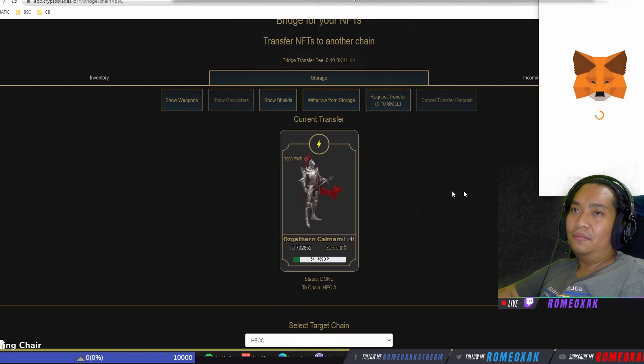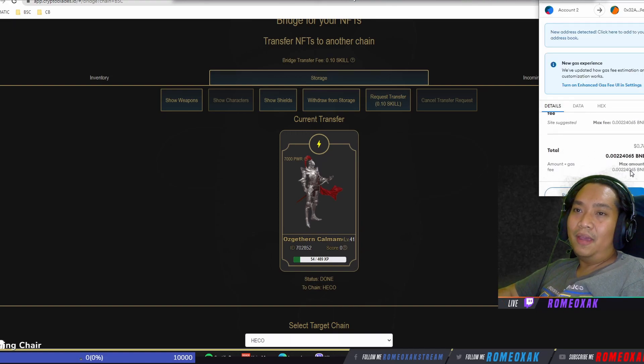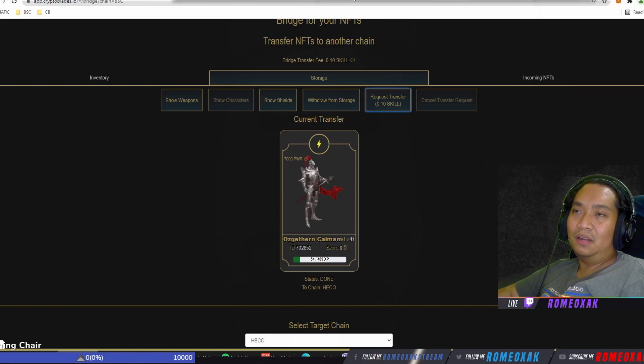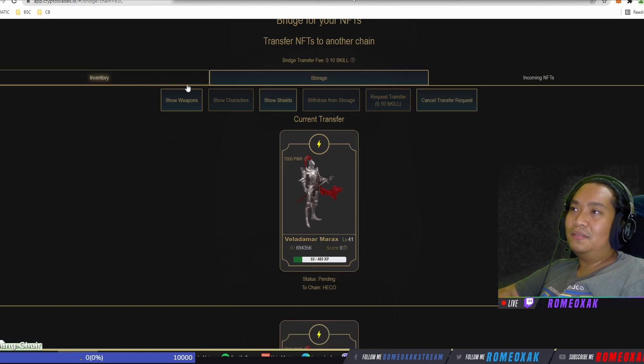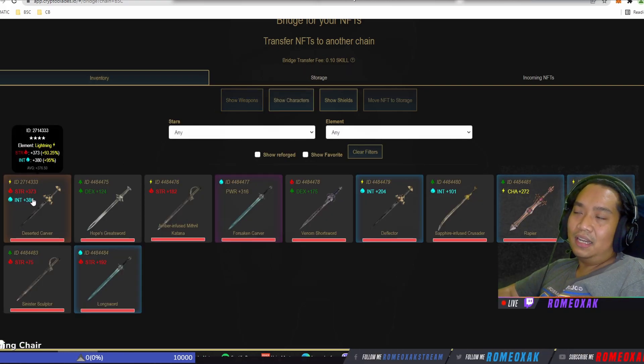Waiting for second approval. It shows 0.76 but really it's around 0.4 — I just estimate it to three dollars per character. You can also transfer inventory, but unless it's a five-star weapon just buy it directly in Heko chain. A four-star weapon with good stats I might transfer.